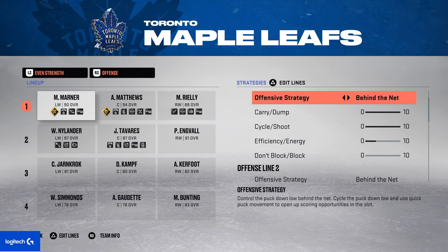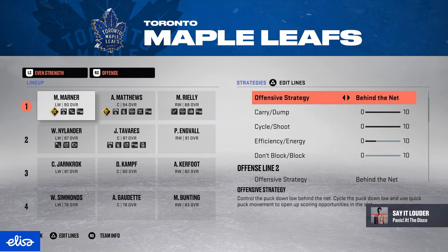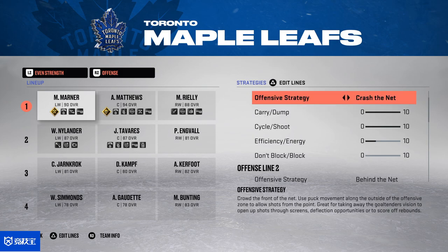For offensive strategy, I've only liked behind the net this past year. I tried crashing the net and overload at the start of this NHL, but I lost too many games not playing behind the net. With behind the net, it's easiest to get the cycle going and maintain puck possession. The more you have the puck, the better chance you have at winning, though sometimes you hold the puck for 20 minutes and only get five shots.